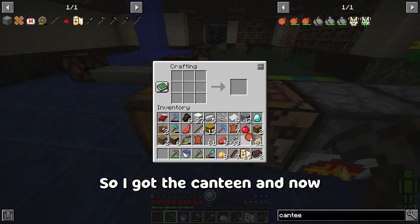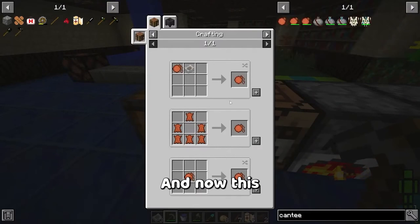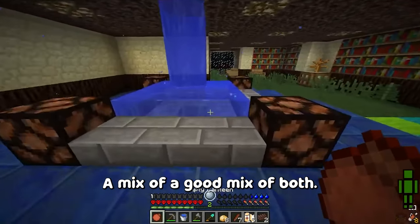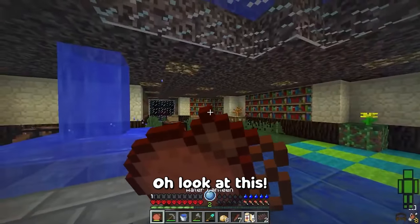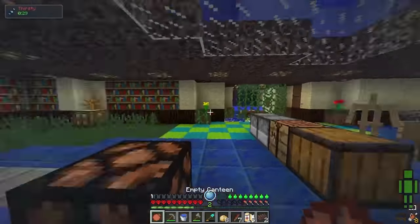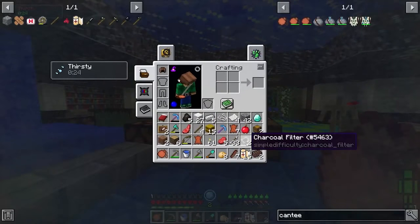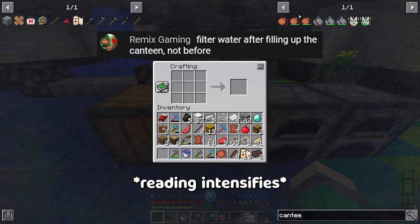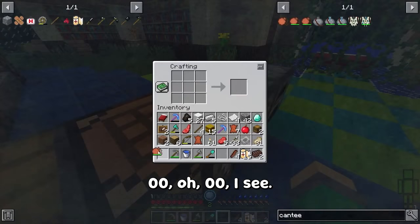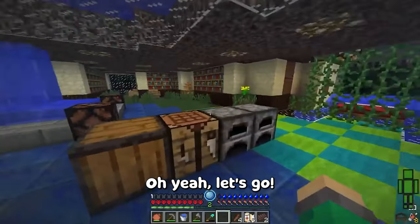Okay, so you got the canteen and now the filters. And now this — a good mix of both, I'd say. That's all chugging. Oh, it still gives me the thirst effect. Why is that? Filter water after picking. Oh, I see — thank you. All right, I see how it works. Let's go. Plank filter too.